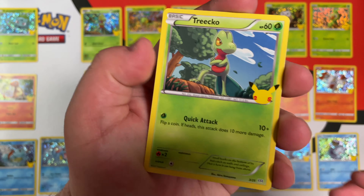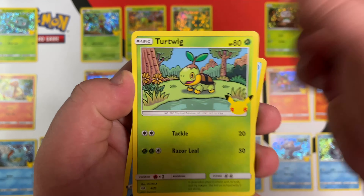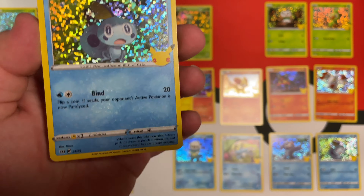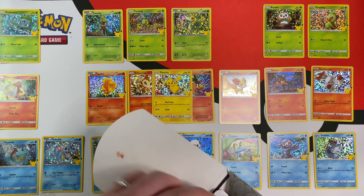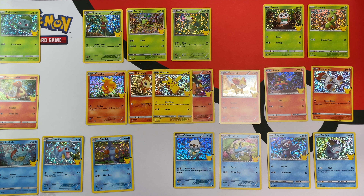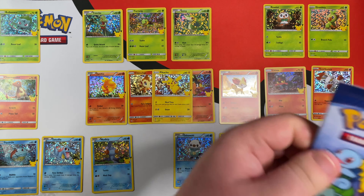Alright, we have Trico, Chikorita, Turtwig, and a Hollow Sobble — we do have that, another repeat. Now is when it gets kind of difficult because we're only missing four cards, I believe. We will see how this goes.